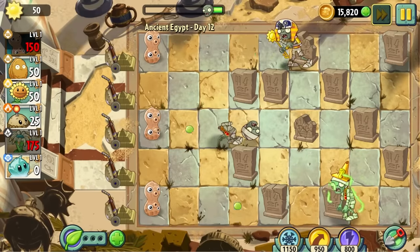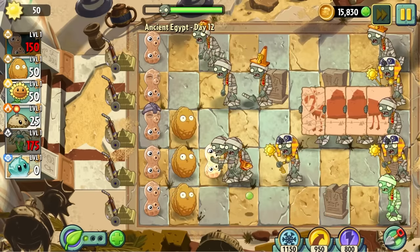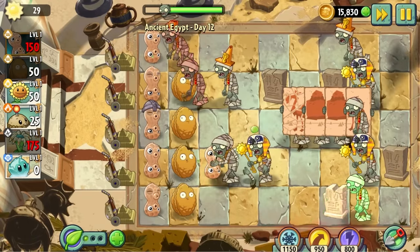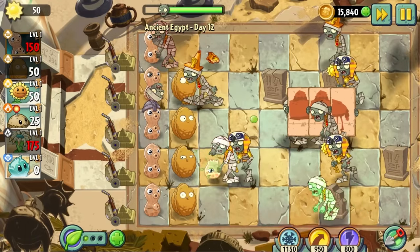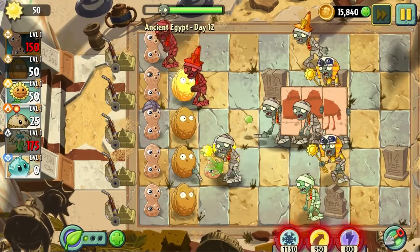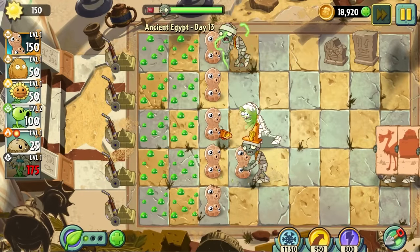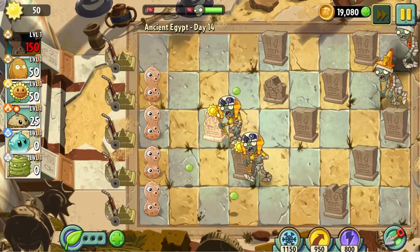At this point I was already starting to worry that the walnut had been completely outclassed and made redundant by the peanut. Thankfully, on day 12, I realized the walnut still had a crucial role to play. Peanuts have a really slow recharge and they're pretty expensive for what they are, so walnuts are crucial for buying time to get sun and place more peanuts.